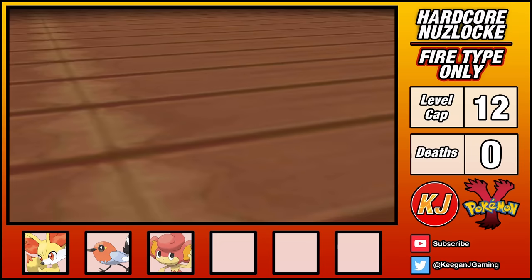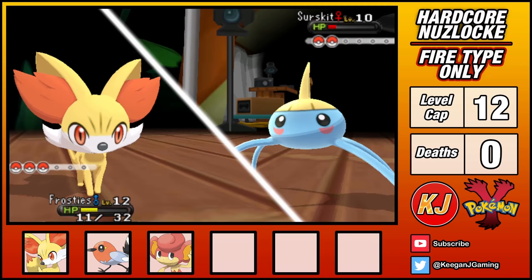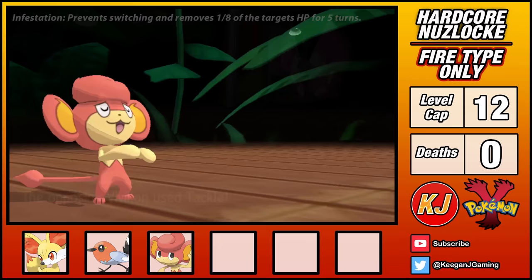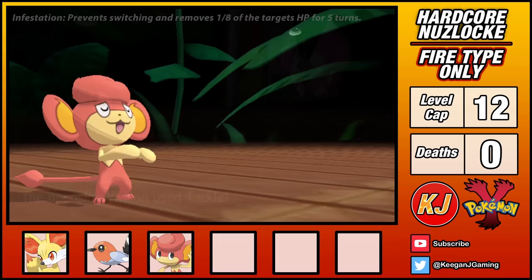I lead Fennekin and use Tail Whip twice, followed by Howl twice. I'm then able to bring Surskit to low HP just as Water Sport ends. Viola drains her potion, but I finish Surskit with one more Scratch. This leaves only Vivillon. I can't afford to be locked in by Infestation as Fennekin's HP is low, so I switch into Pantier and a few Incinerates is enough to finish the battle. With my first badge secured, I'm clear to continue onwards.